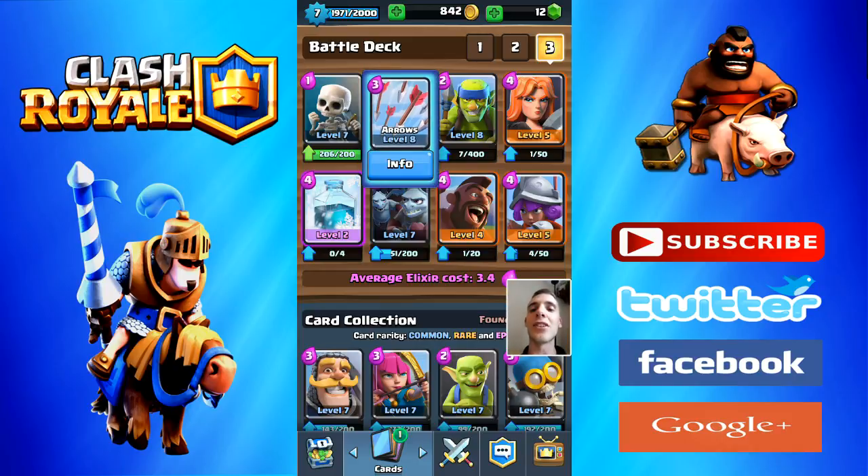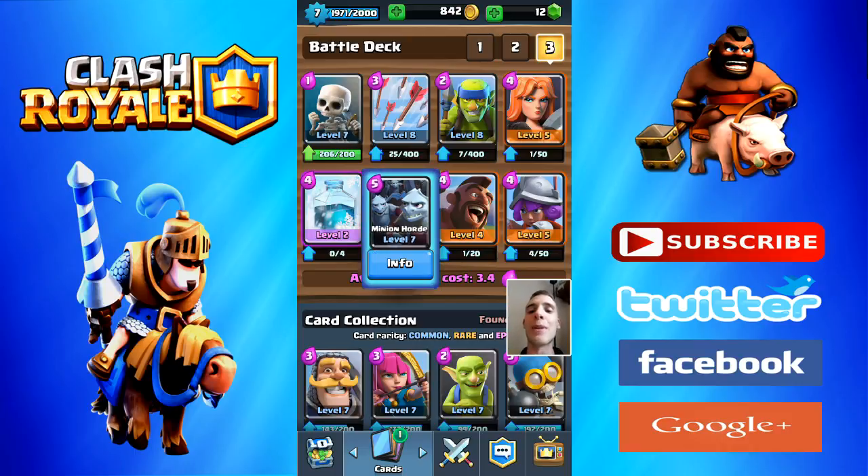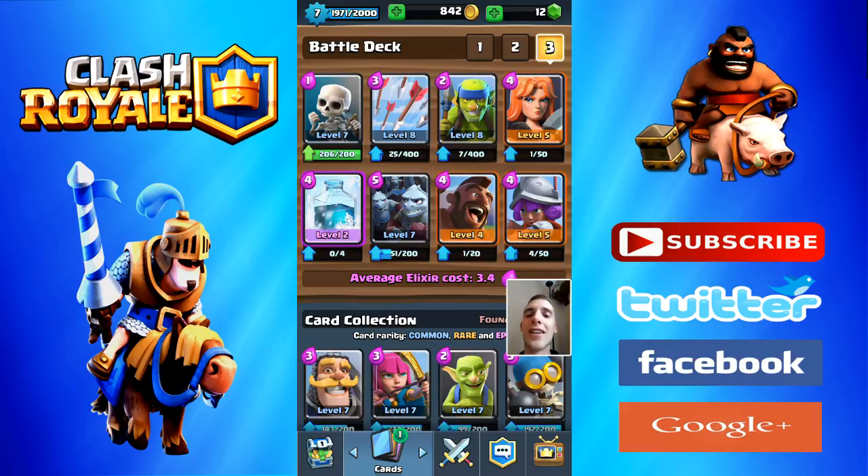Moving on to the next card — Arrows. It's only 3 elixir, so it's good and efficient. It's great against things like Minion Horde, or if the enemy uses a mass amount of Goblins from huts. It's mostly good against weak cards like Goblins, Minions, or Skeletons. Yeah, that's a good card to have as an offensive spell.